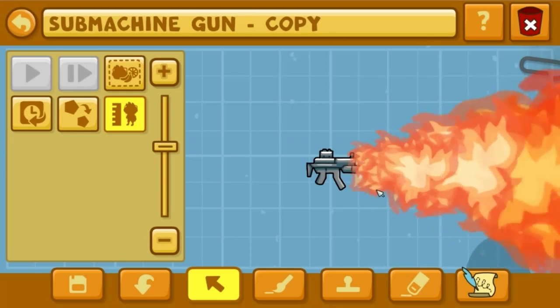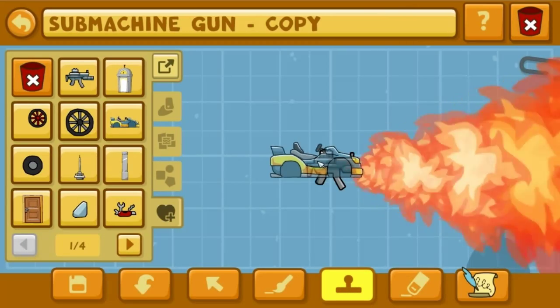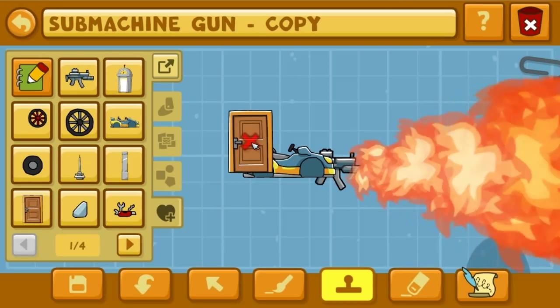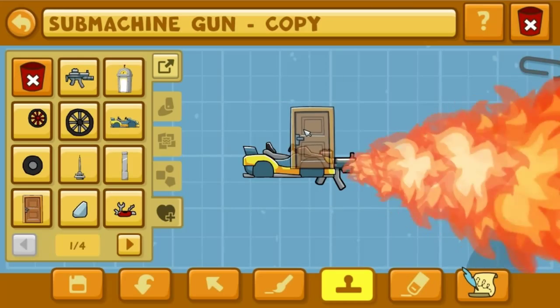Let's use this race car as an example. Let's say we want to add something to it, and then add this door back here. We can't, because it's no longer connected to that object. We'd have to place the door connected to something.